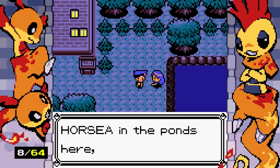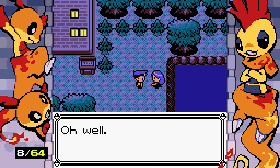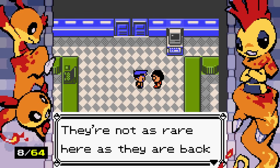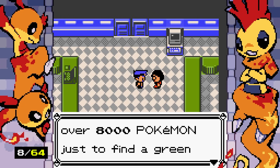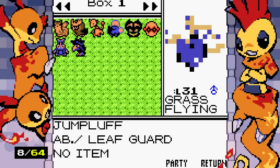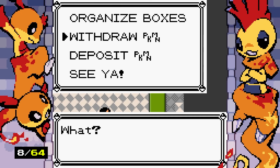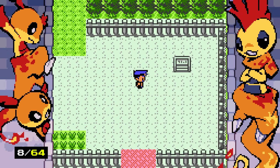A trainer says she wanted to fish for Horsea in the ponds but forgot her fishing rod, and nobody on the island has one. Another trainer says it doesn't really count if you get a shiny here on Orchard Island since they're not as rare as back in Johto. He doesn't have the patience to sift through 8,000 Pokemon to find a green Marill. Once again, farewell to the non-shinies.